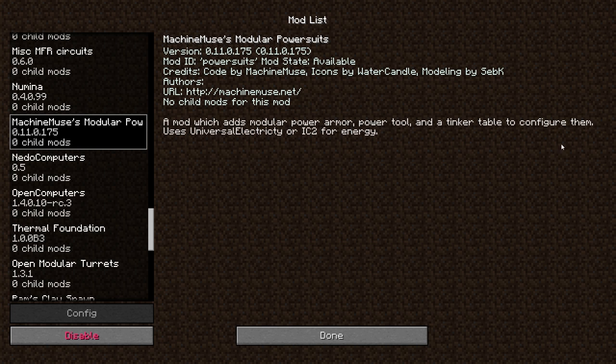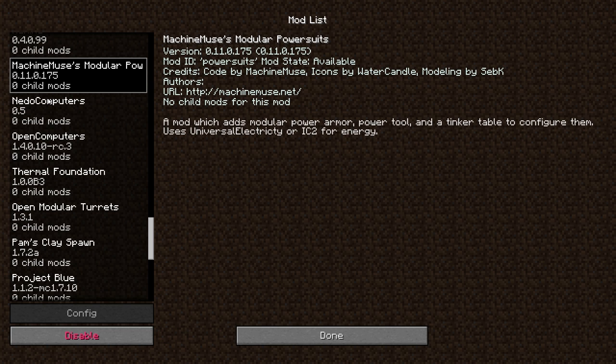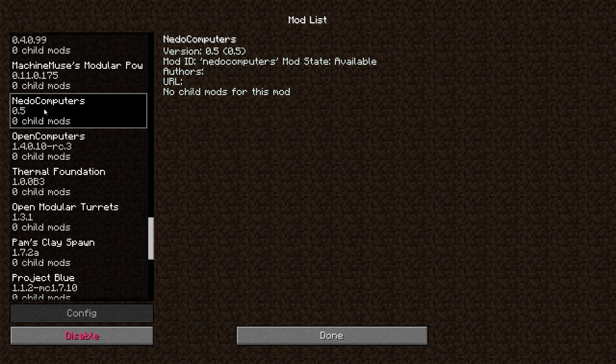Modular Power Suits is pretty much the top of the line for the armor we can acquire in this mod pack. Neto Computers is pretty much Red Power Computers — if you remember that — and it uses a stack-based operating system.